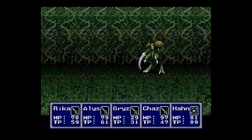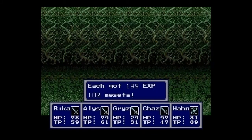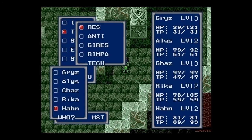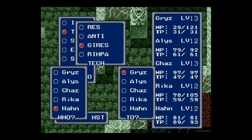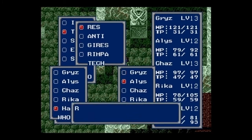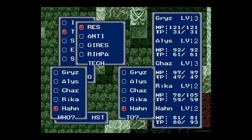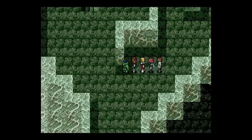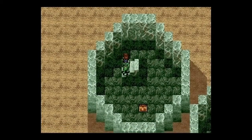Rippers! These enemies can be aggressive, but if you know about their natural weakness for ice, they go down very quickly. Let me use the second level res spell — Gyres? I've always pronounced it Gyres, kind of like the Konami game, but I know it's probably Gyres. There are always some funky sounding spell names for these games.